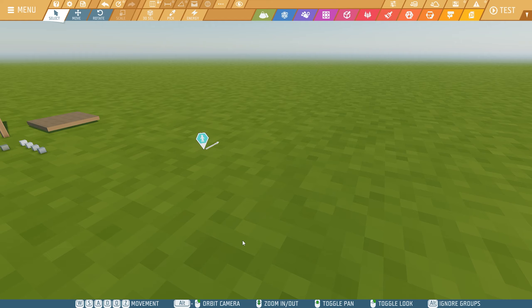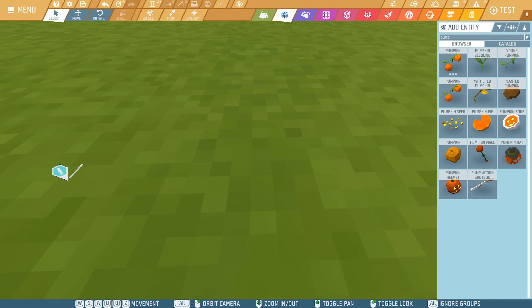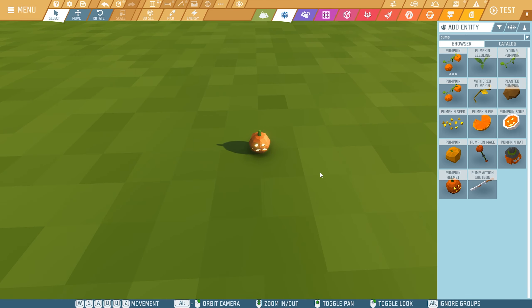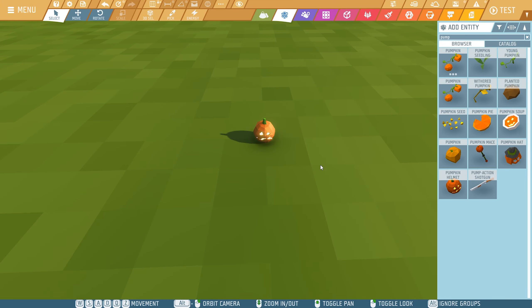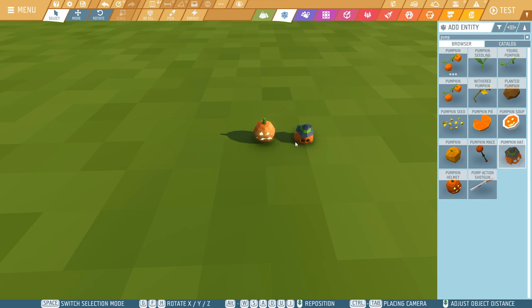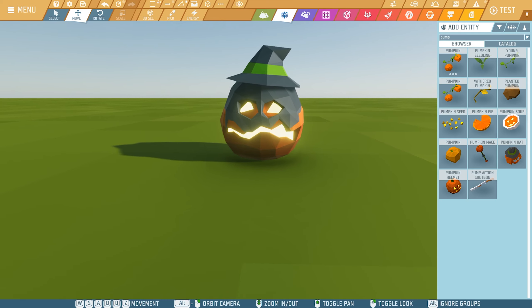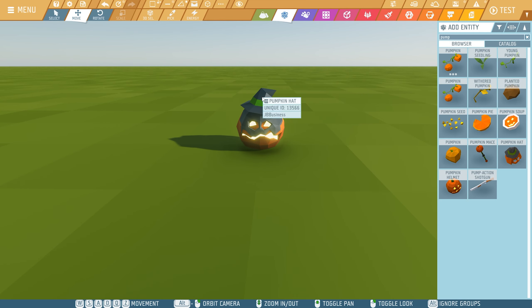First we need to make a scarecrow and I'll add a surprise to it, which you'll see once I've placed it. Since it's Halloween I'm thinking of using this pumpkin — it looks scary. This hat would actually be perfect. It's only a shame there's a face on it. This would have been nice — give it a bit of a mask.